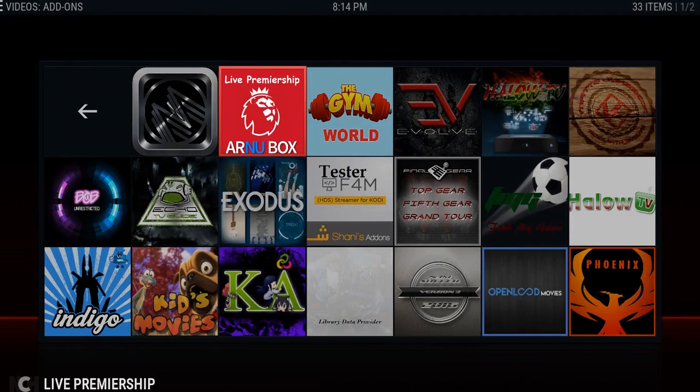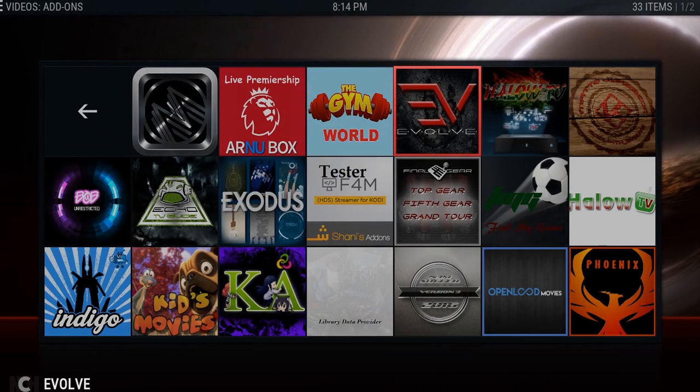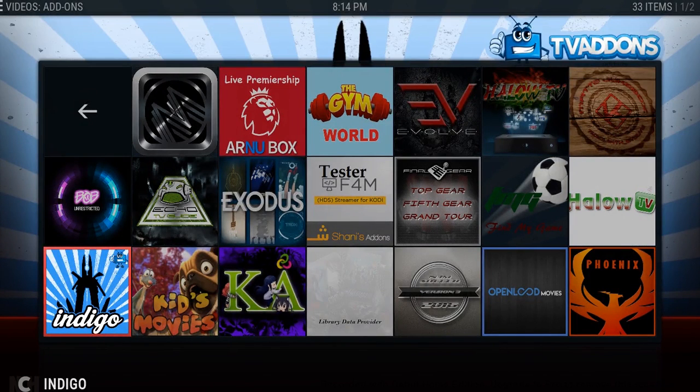We have the live Premiership that's been added in, we have Gym World now added in. Val has been in there for a while, Halo again. We have Bob in there. With Echo closing, I know Echo Coder is now running and sorting out Indigo. So the Indigo tool is now going to be the main maintenance tool for this. Hopefully Echo is only going to improve and work on the Indigo add-on, so hopefully we'll see bigger and better things through this build.